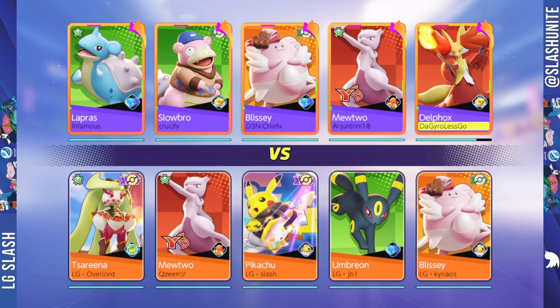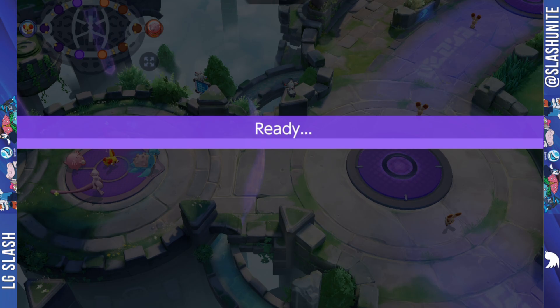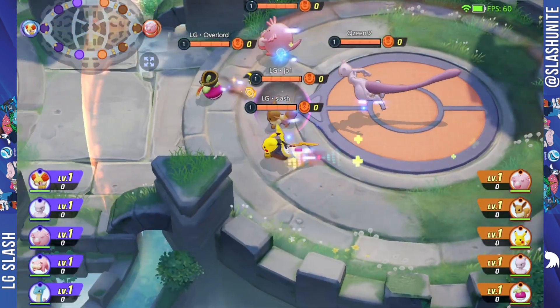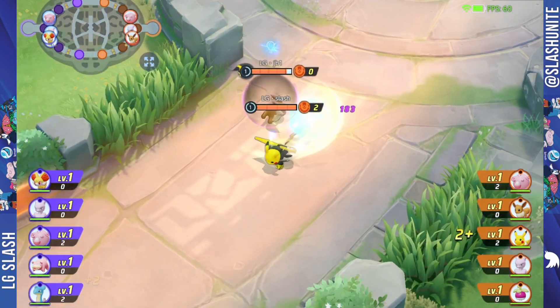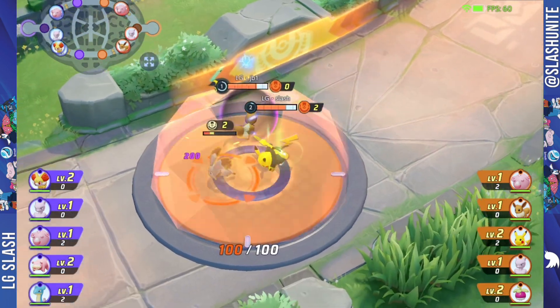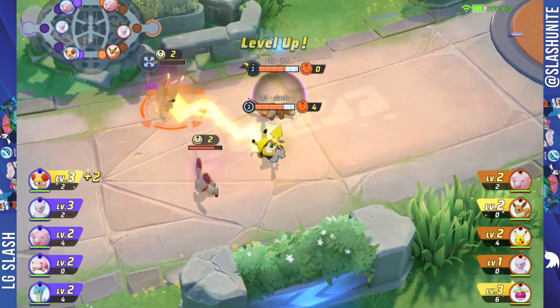What's up guys, welcome back to the guide. The new patch just came out and there are huge Pikachu buffs. Along with the new items, Pikachu actually feels really strong. I was running the new cursed item, and what I came to was Slick Spoon, Energy Amp, and the new curse special attack item — it actually feels really strong on Pikachu because you can kill people on their pads.